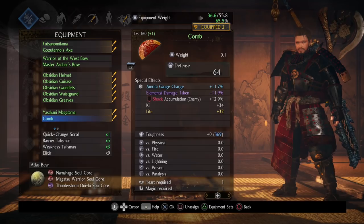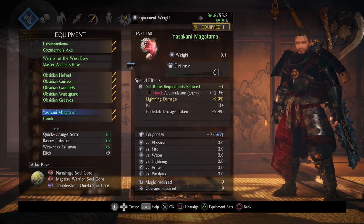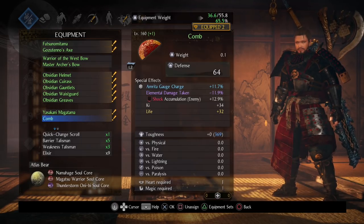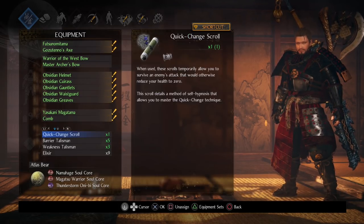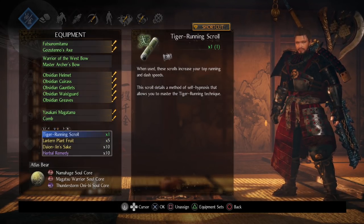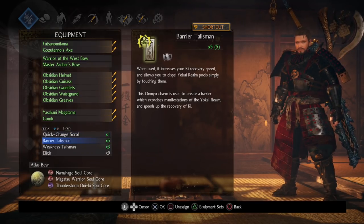For your secondary accessory, run whatever you'd like — I went with a comb to help with amrita gates charge. Key things to look for: I have shock accumulation on both accessories, and beyond that go for things appealing for a tanky style build. In my case that's elemental damage taken reduction and life.